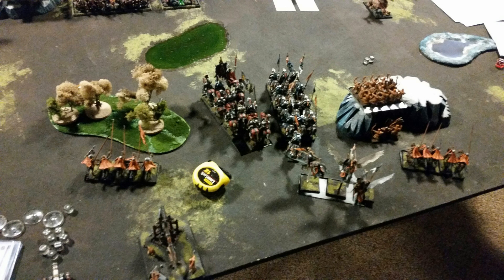Turn one Bretonnia: I start moving up, giving him some room and facing my lances both ways — I'm not sure which side to threaten first. My Grail Knight unit is a heavy hitter and I think I could make short work of the Storm Vermin, but I need to buy time against the Hell Pit and Plague Pendulum coming from the right. I'm keeping my chaff in reserve, repositioning the Peg Knights so I can slow up the Plague Monks if needed.